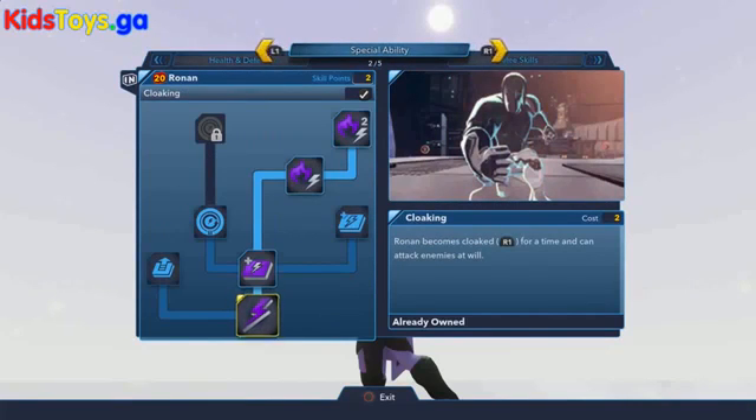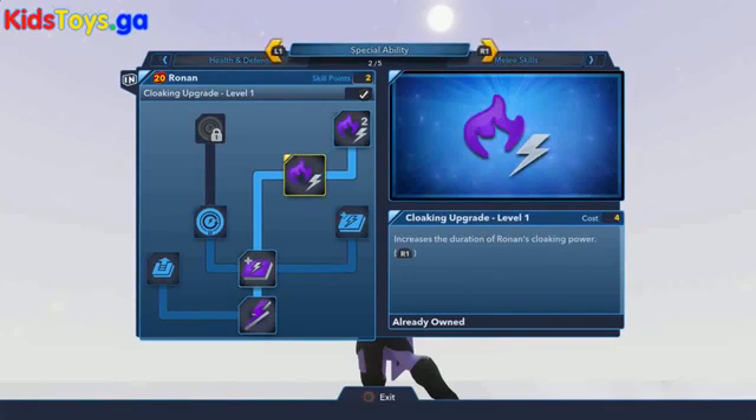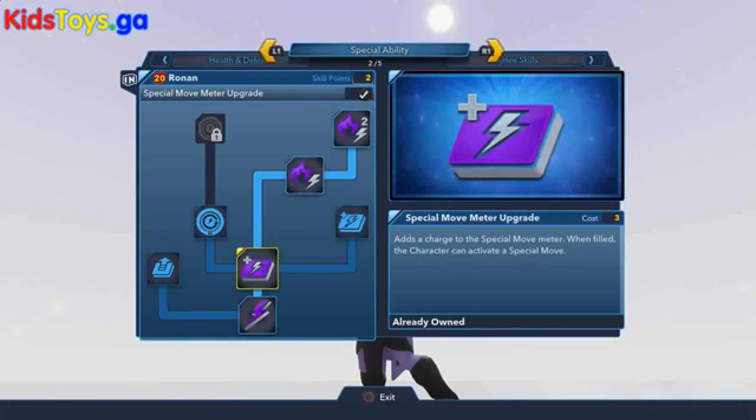Over in the special ability tab, Ronin has a great ability with cloaking that allows him to kind of disappear while he's in the middle of battle — it can be very useful when you're in a big crowd of enemies. You can upgrade that special ability with Cloaking Upgrade Level 1 and Level 2, which increases the duration of time that Ronin can appear cloaked. There are also a couple other various upgrades, like with the special move meter.